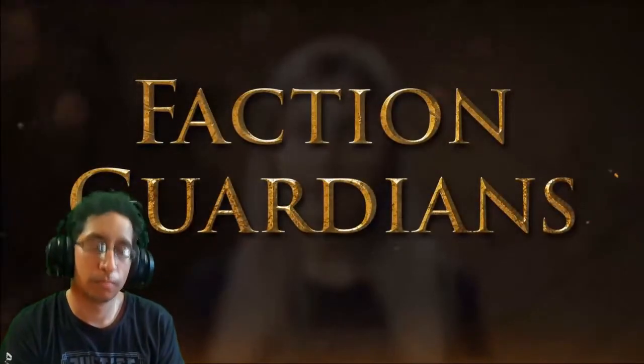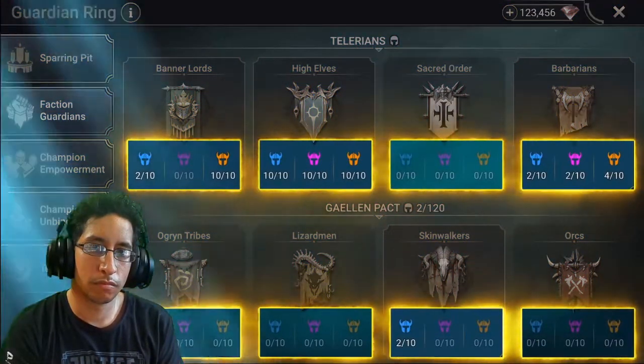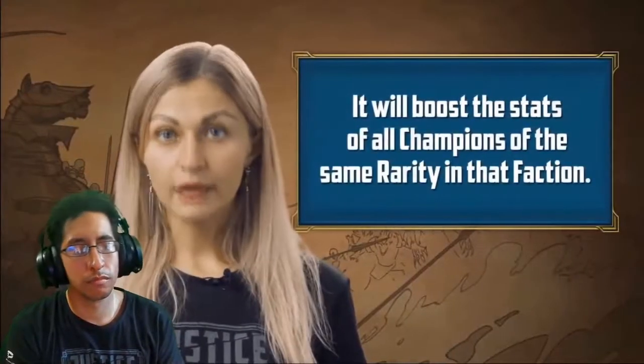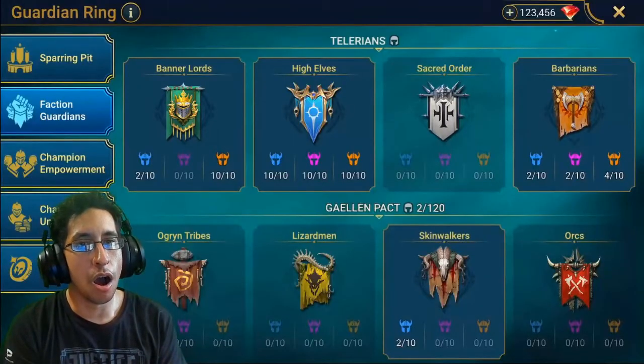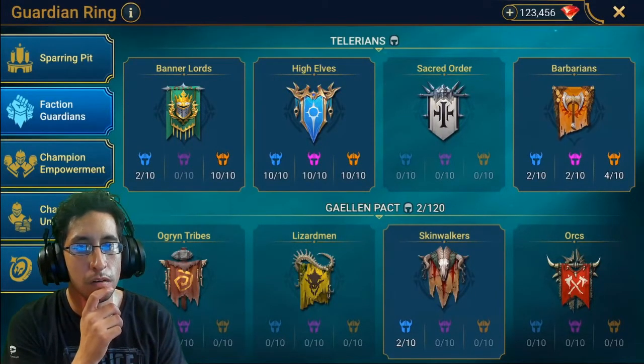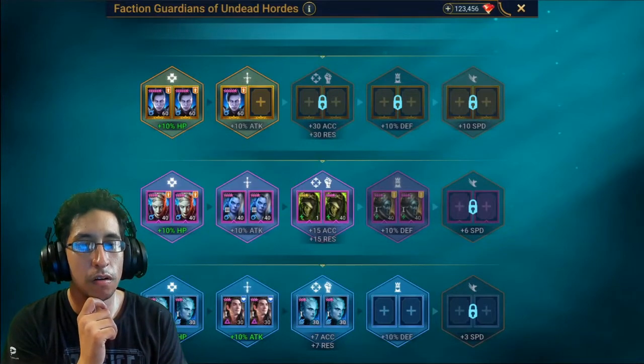It will also have a bunch of new mechanics, including Faction Guardians. Let's start with the feature the ring is named after. The Faction Guardians tab will let you assign duplicate champions of different rarities to become faction guardians, meaning they'll boost the stats of all champions of the same rarity in that faction. Each slot gives a stat bonus to all champions of that faction and of that specific rarity — it's a bit similar to Great Hall bonuses, but faction-specific instead of affinity-specific.